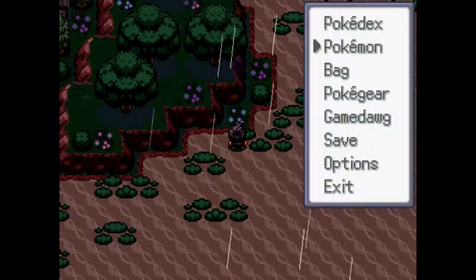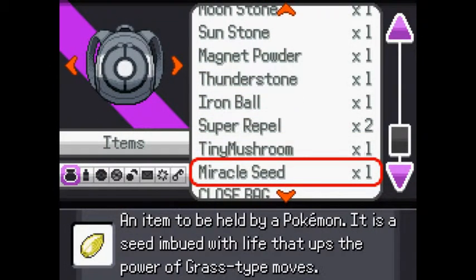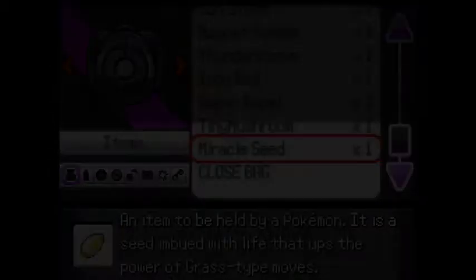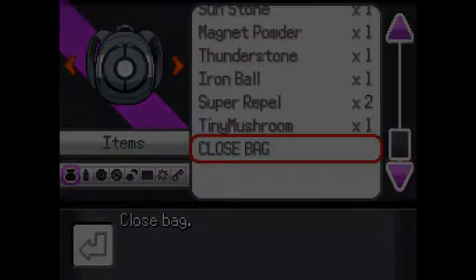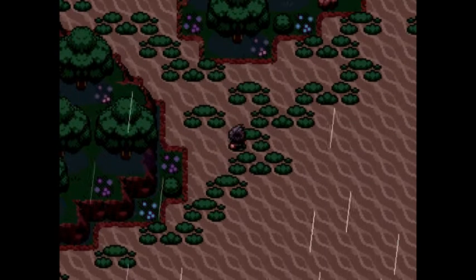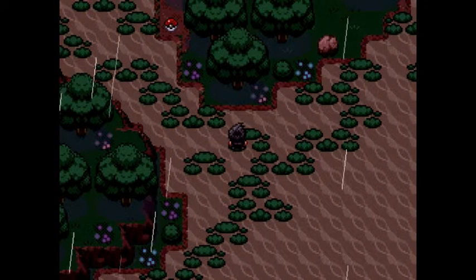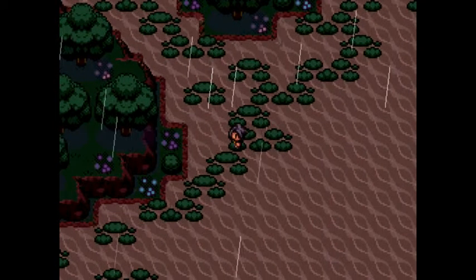Miracle Seed! Oh, the Miracle Seed! We could give that to Castle Boss, actually. I think what this item does — it boosts grass moves by 20%, or the damage of grass moves by 20%. He does have a grass move, and it's not the greatest, but it's still something nevertheless. That's kind of cool I was able to find that item.